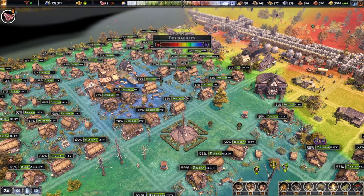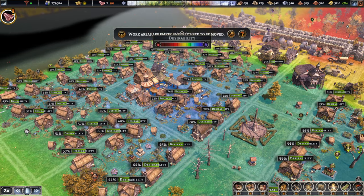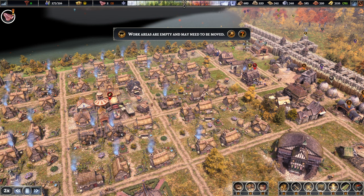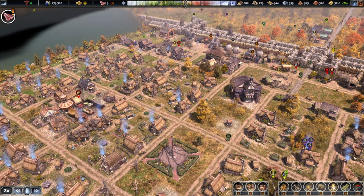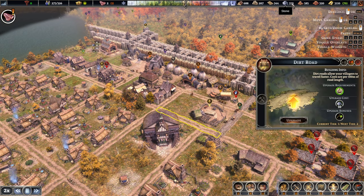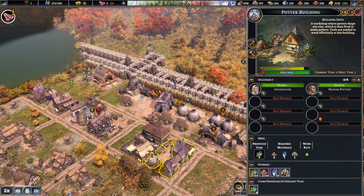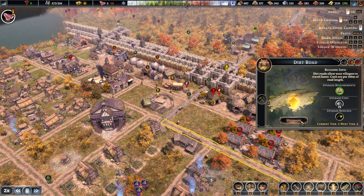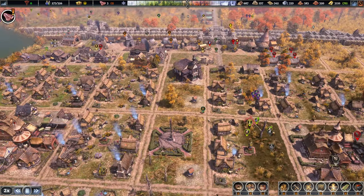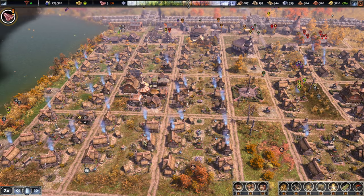What is lovely here is our desirability has gone pretty high up there. Some of the houses have started to upgrade to the next level as well. We've got a large house, and what it means is our monthly income has definitely gone up. What we could also do is — probably a good time to start upgrading some roads as well. The outer ones first, because these roads are not going to change. I think with the town layout itself, we can be quite happy about it.